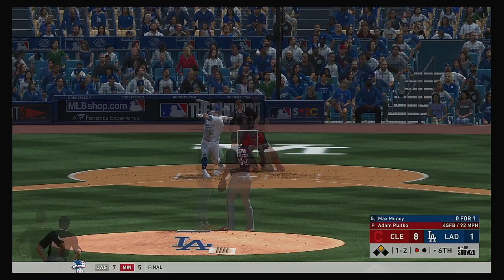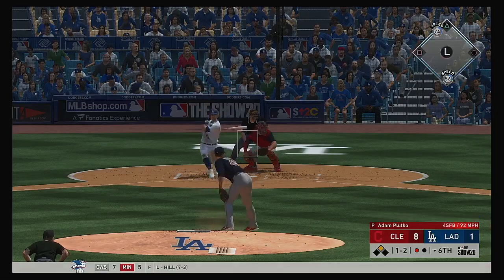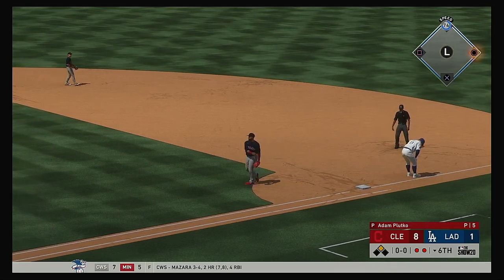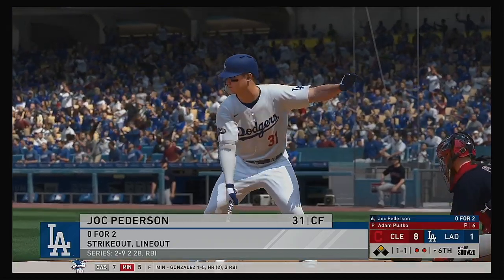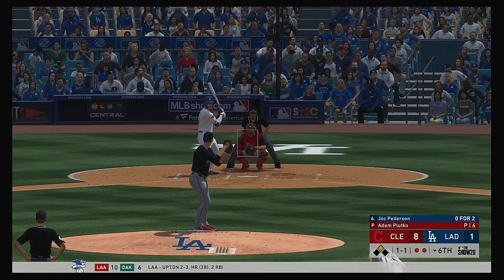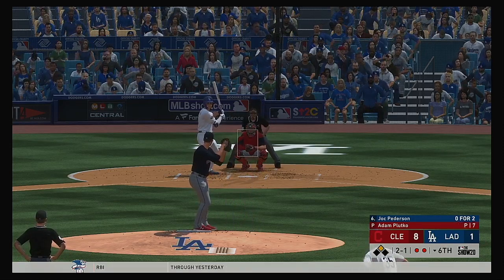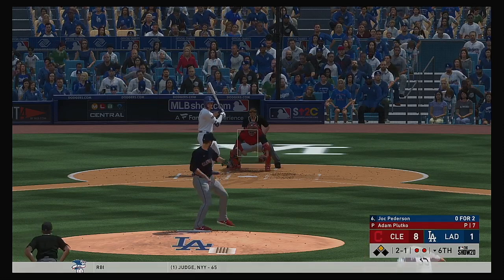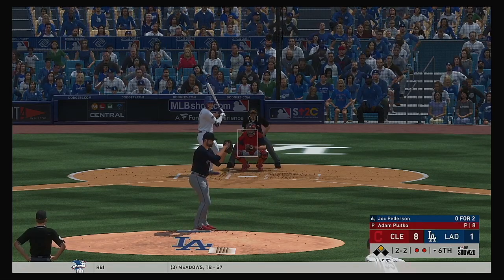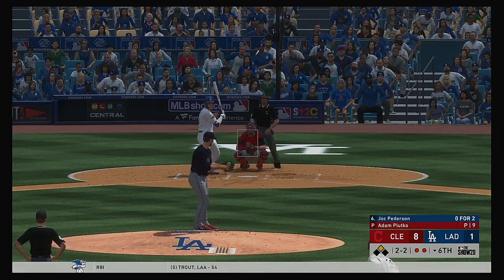Muncy fouls one off — a swing and a ground ball to third, throw on to first, two gone. Two gone now for the Dodgers in the sixth, and in steps a former World Series hero, outfielder Jack Peterson. No offer on that one — two balls and a strike. Two balls and two strikes now. One of the best ways to keep a guy uncomfortable is to pound him inside — they're doing that and this one caught the zone. Neither guy willing to give in and the at-bat battle continues.